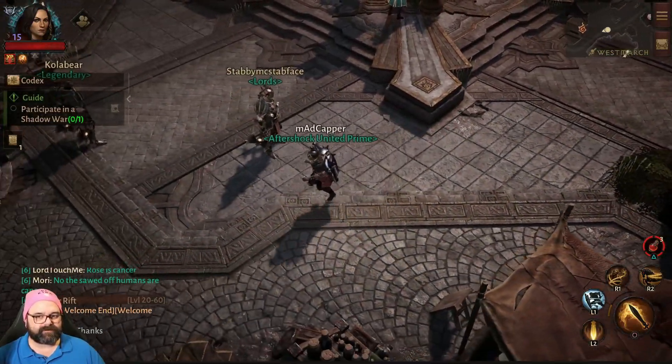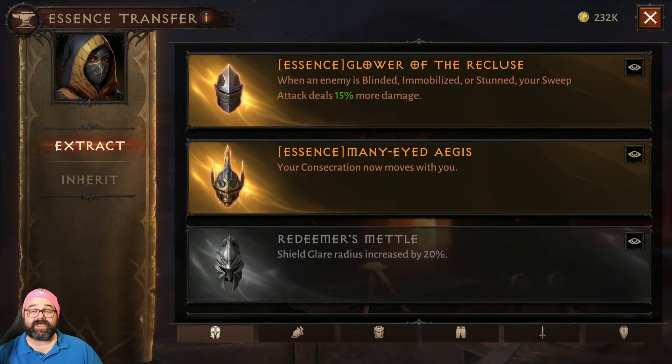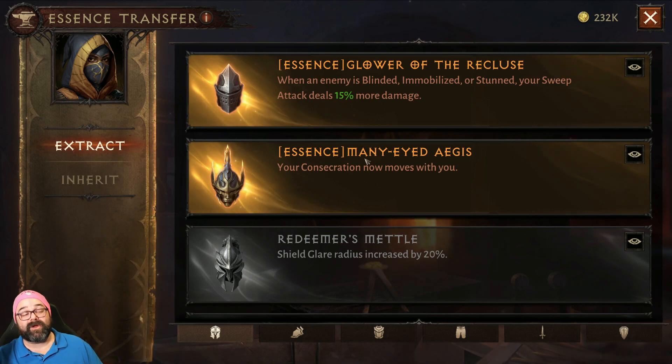That scroll is where you go to get it identified. Then go to the squiggly icon — that's the Essence Transfer merchant. In there you'll see Essence Transfer with two options: Extract and Inherit. With Extract, if you have an item you're not equipping and haven't yet extracted from, you can do that. It makes the essence available with the Essence Transfer merchant. These two helmets, for example, were previous helmets I extracted from.